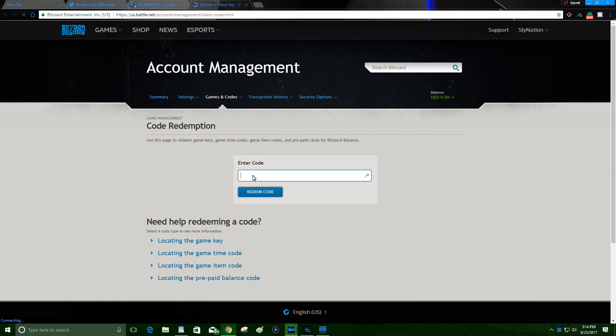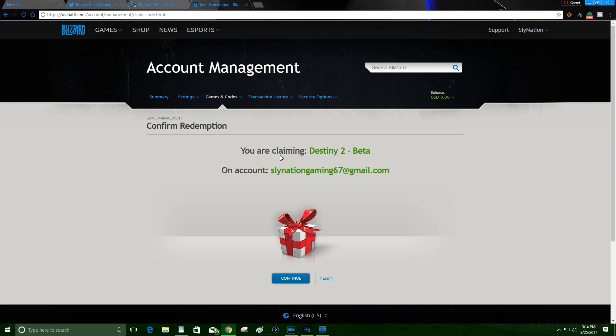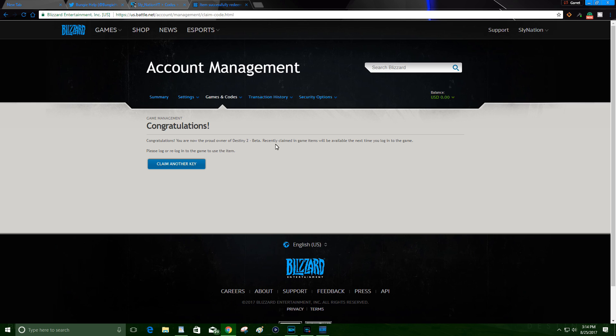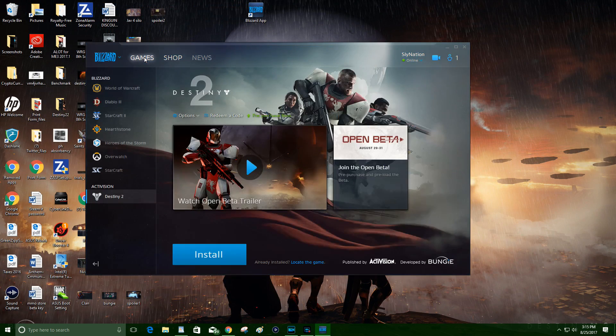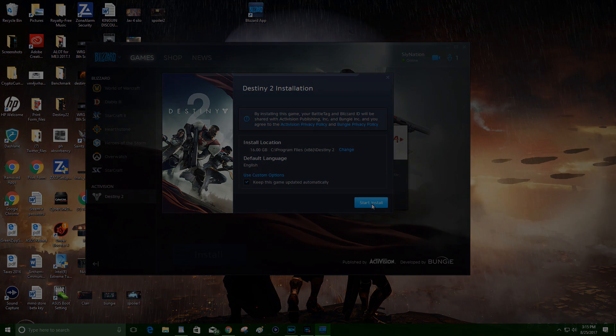Pretty easy, guys — especially since they fixed the bugs on the Battle.net and Bungie.net webpages as well as the UI. It's much easier to find now than it was a few weeks ago. But that's it Guardians — the PC beta awaits us and I hope this video helps you out. Feel free to check me out on Twitter or Facebook at Sly Nation or Sly Nation Gaming. It's the best place to stay up to date on everything Destiny 2 as well as new uploads from my channel. Take care y'all and keep those eyes peeled for more D2 content — this is your boy Sly and I'll catch you all next time.